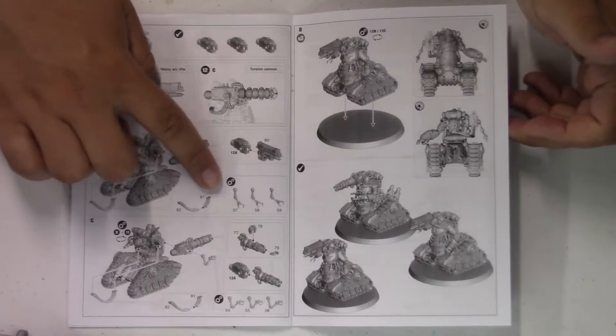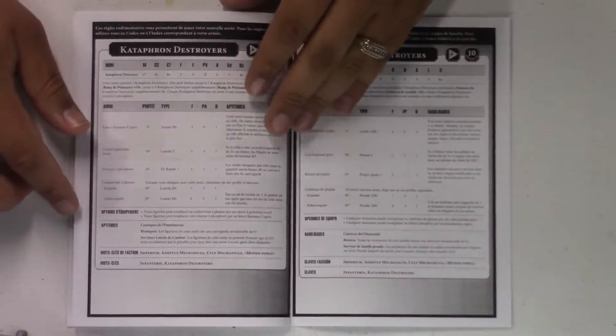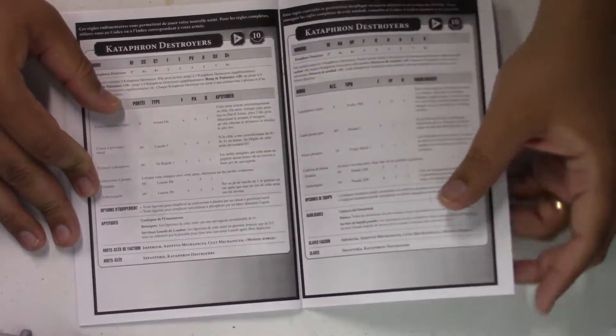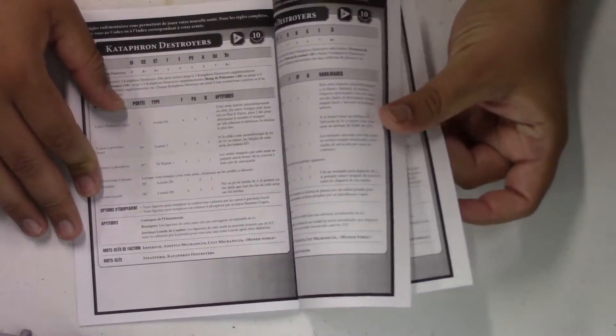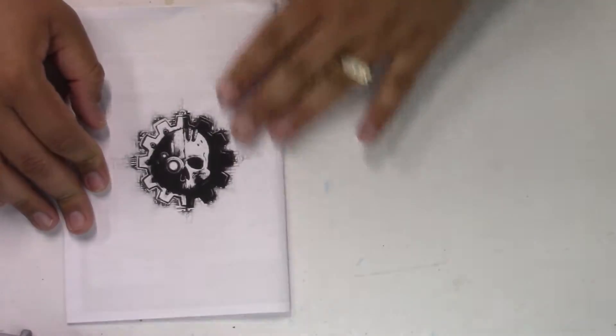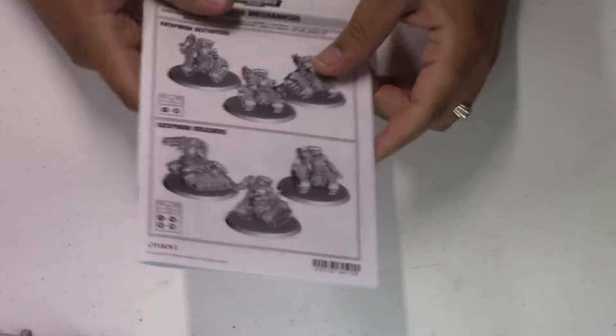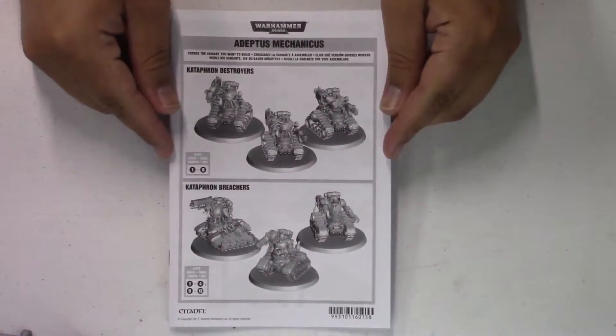You've got all the little cables and everything. Once that's done you put them on the base. Then you get the rules — they are a troop, and they are also considered an infantry as of now, which is interesting. Pretty heavy-duty infantry models for a troop choice, which is nice for Agamem.